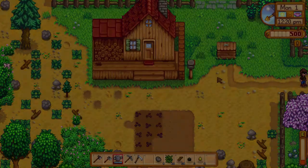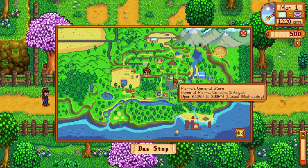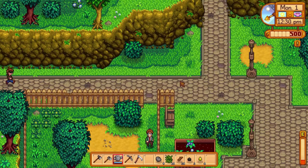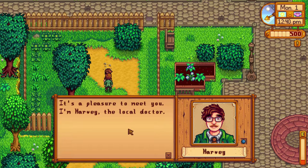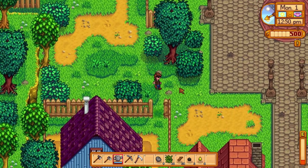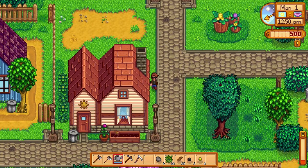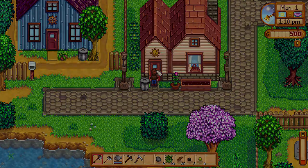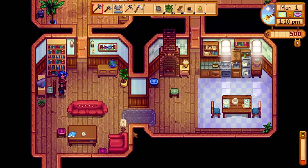We're almost out of energy, so let's head to town. We pass by the bus stop — this is our farm. There's Pierre's General Store. We say hi to Harvey, the local doctor: 'It's a pleasure to meet you.' We find the mayor's office and the graveyard. We meet a few more people — one tells us: 'If you're ever looking for something to do in the evening, stop by the saloon, that's where I work.'